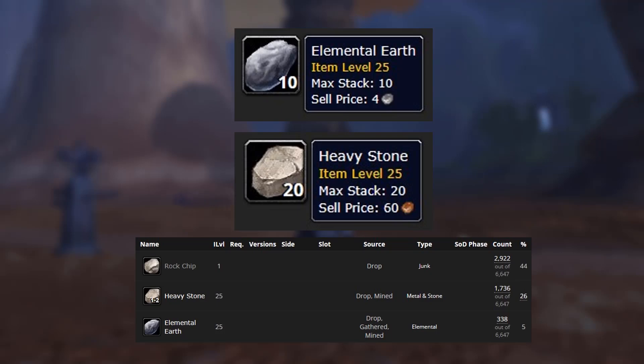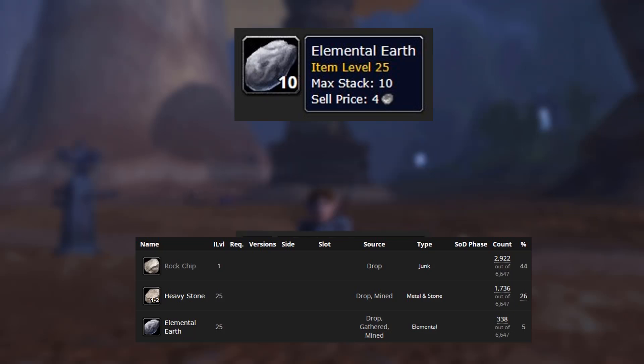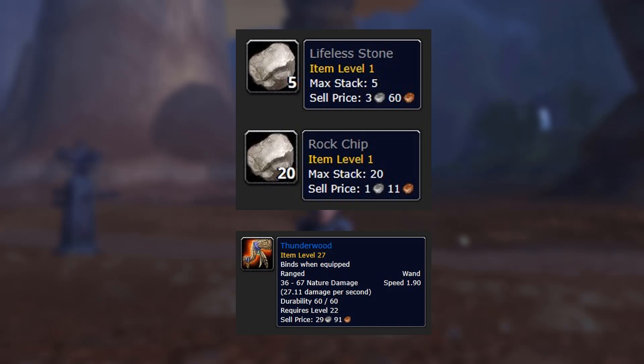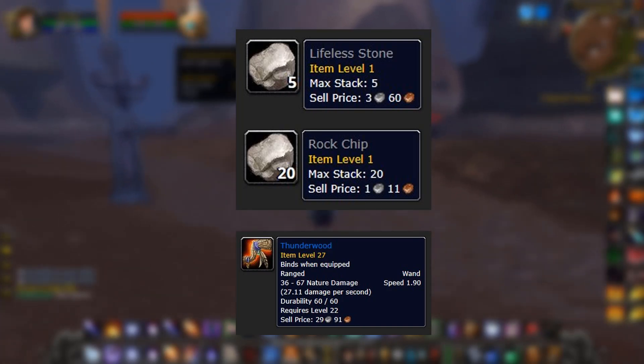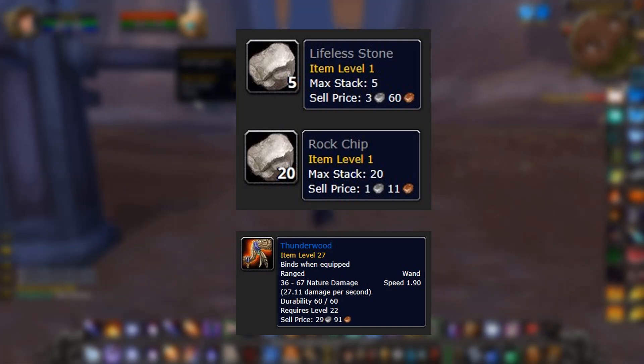The item we're mainly after is the Heavy Stone, which has a 26% drop chance to drop one to two from these mobs. You can also get Elemental Earth. On top of that, there are a few items you can vendor for a decent amount of vendor gold, and you can also get a BOE wand which sells for a lot of gold on the auction house.